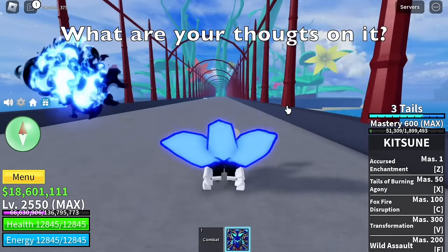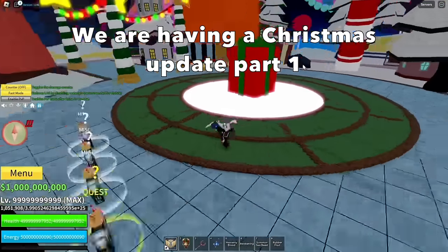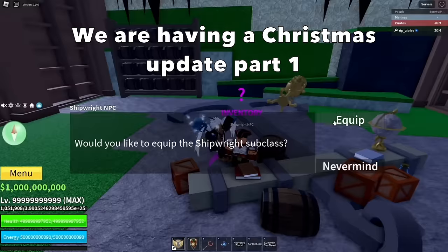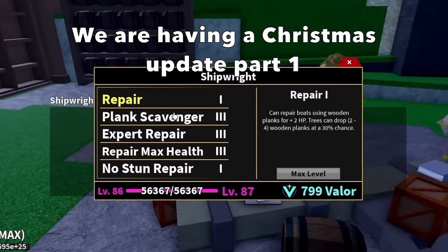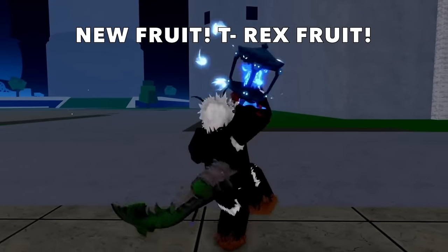In this upcoming Christmas update, we will be having the present event back. So every hour, you can get a present on this island, Sea of Treats. Also, we can repair ships now. But most importantly, we have a new fruit — the T-Rex fruit. So we're going to showcase it.